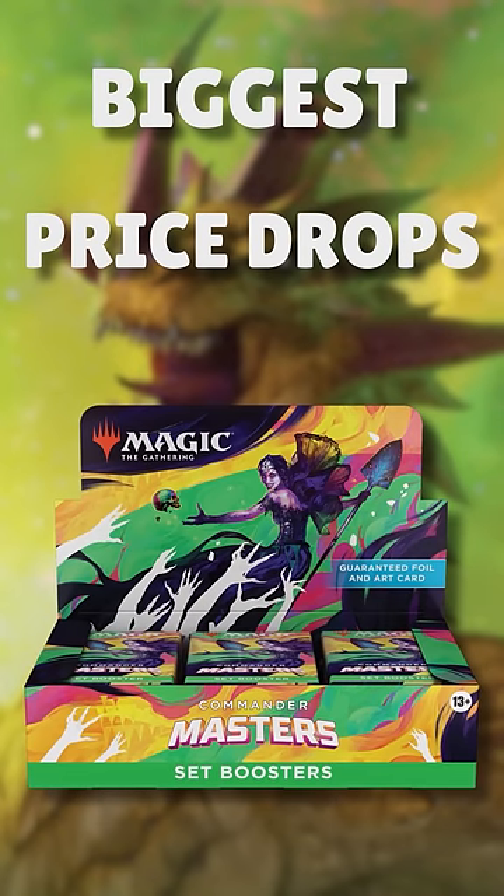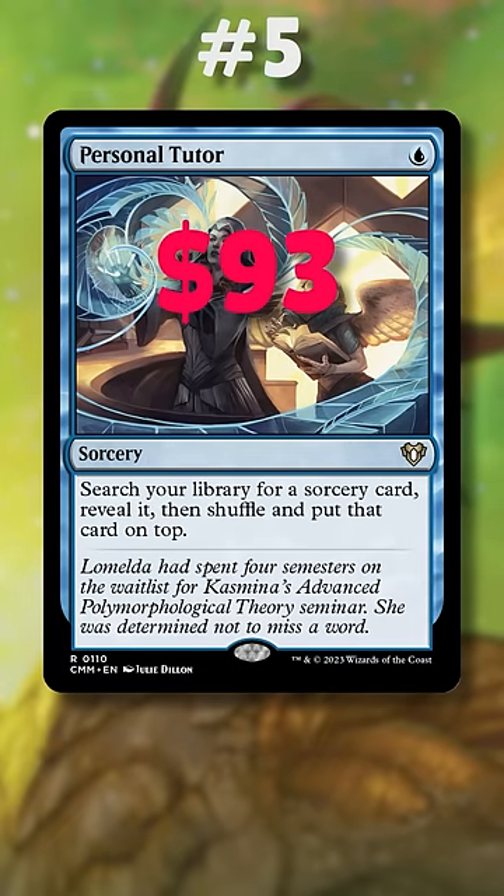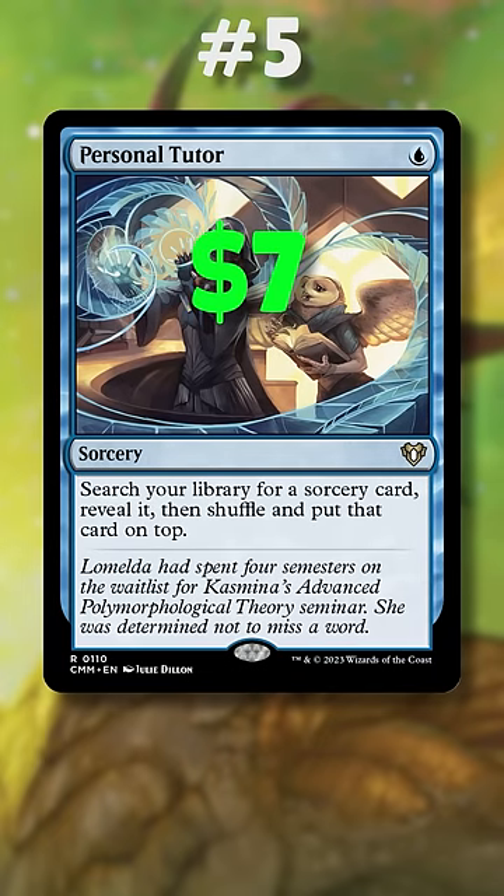Here are 5 reprints in Commander Masters that led to enormous price drops. Number 5 is Personal Tutor. Personal Tutor went from a high of $93 earlier this year to only $7 with this first reprint.